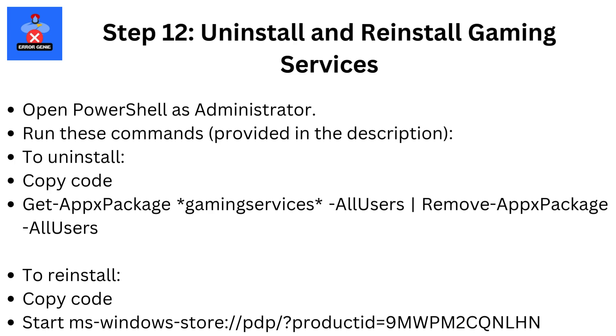Step 12: Uninstall and reinstall Gaming Services. Open PowerShell as administrator and run the commands provided in the description. To uninstall, use the Get-AppxPackage Gaming Services -AllUsers | Remove-AppxPackage -AllUsers command. To reinstall, use the start ms-windows-store://pdp/?ProductId=9NBLGGH4NNS1 command.